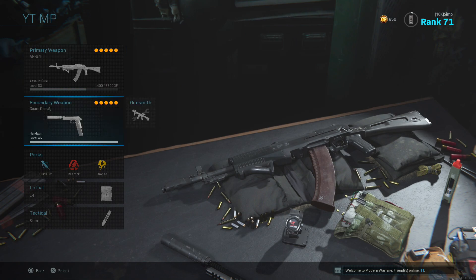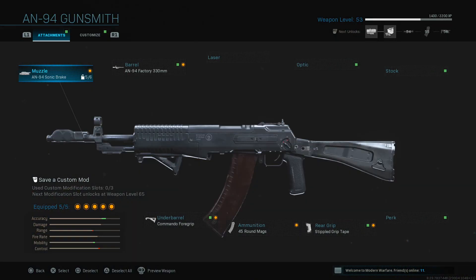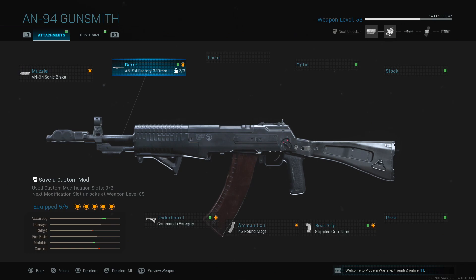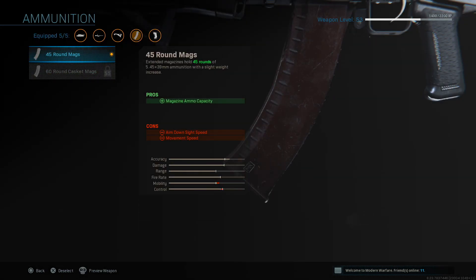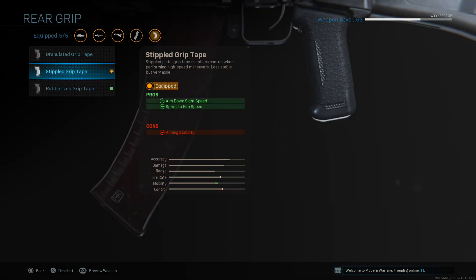As you can see, here are the perks, the lethal, and my secondary — the Guard One Ready pistol. Let me talk about the AN94 class in Modern Warfare. The muzzle is the AN94 Sonic Break — this basically gives it almost no recoil at all, as you can see the recoil stabilization goes through the roof. The barrel is the AN94 Factory 330mm, which helps with aim-down-sight speed and movement speed. Commando Foregrip helps with recoil stabilization and aim stability even more. 45-round mags — feels really good. The last attachment is the Stippled Grip Tape for ADS speed and sprint-to-fire speed increases.